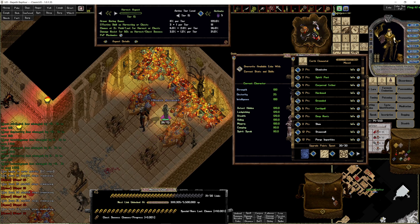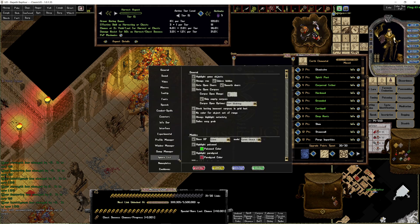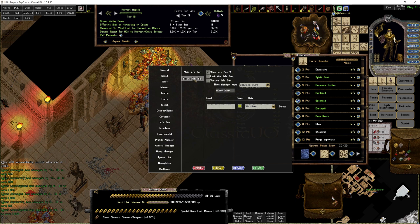I'd also recommend putting the stamina display below your feet or wherever you want — that's in in-game options under Infobar. I'm using a second Infobar set to Stamina. I didn't bother labeling it because I want it to be a nice short little bit of info, but you can put an 'S' or call it 'Stamina,' whatever you want.